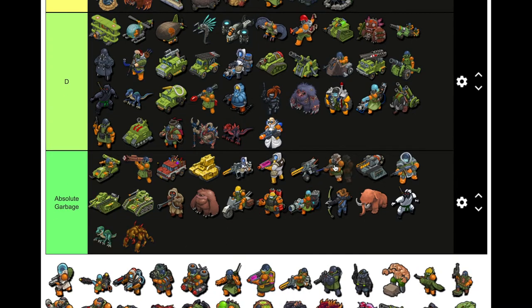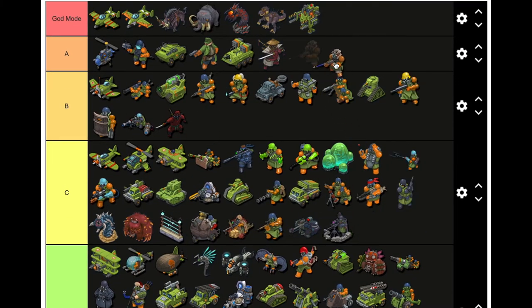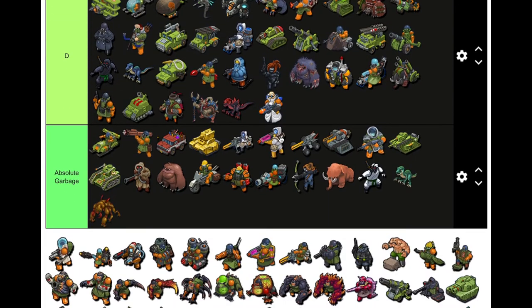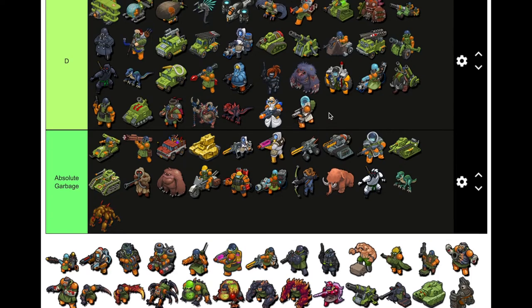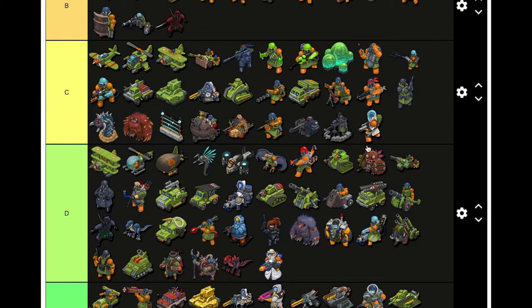Big Game Hunter — does it go A or B? Dude, that thing would crit. Definitely A. No way it's not A. Cryo — this is the experimental version, the first release of cryo, so I'll put it C. Lightning Dragon — A for sure, it would do mad damage and stuns.